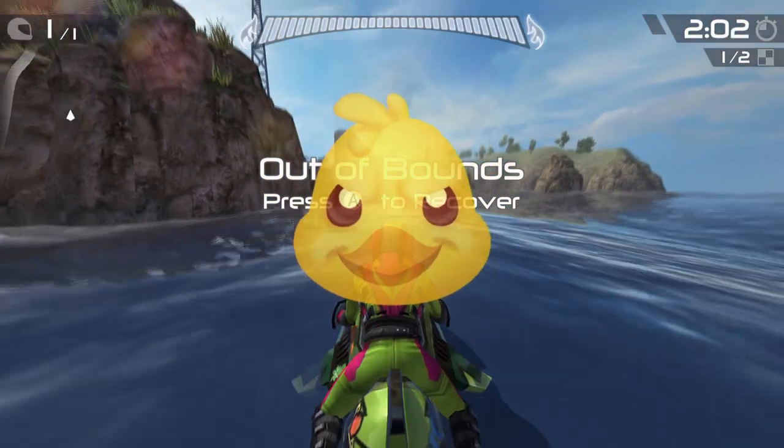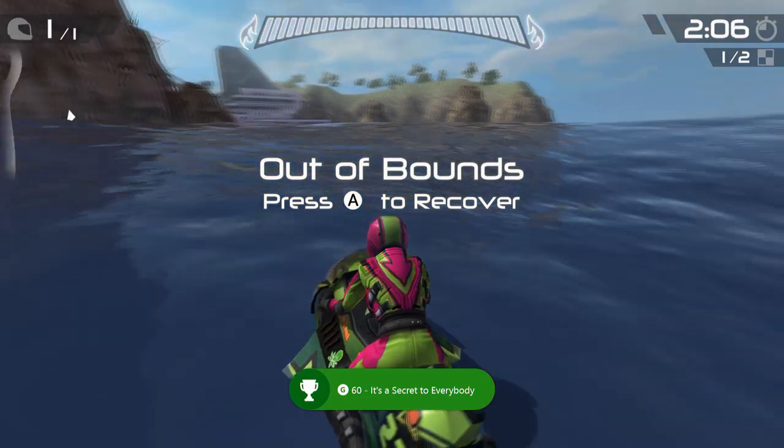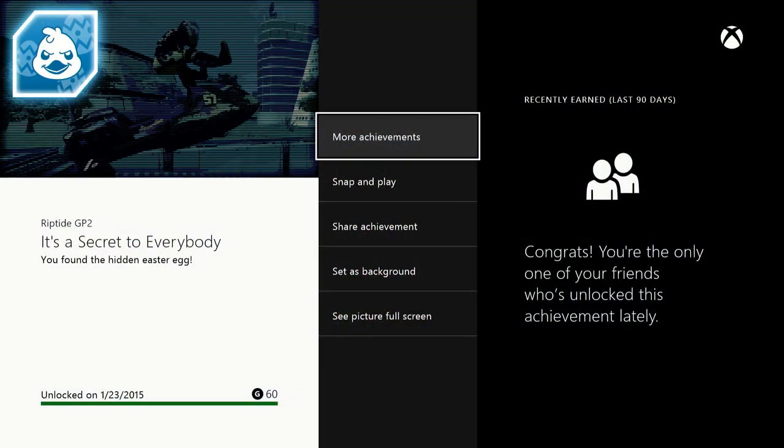Finally got it! It's an evil-looking little chicky - that thing looks like it wants to rip somebody's eyes out. You'll unlock the achievement It's a Secret to Everybody for 60 gamerscore - you found the hidden easter egg. But it's not a secret to anybody now! As always, check back to achievementhunter.com for more tips, tricks, and videos. Get them achievements!